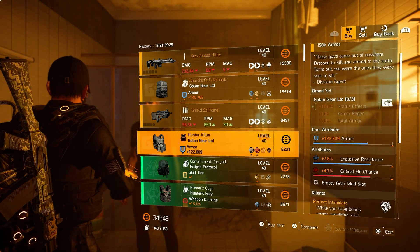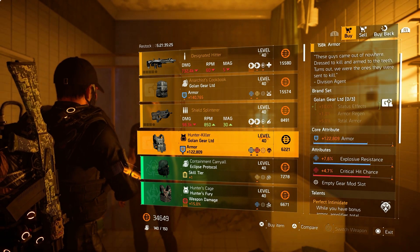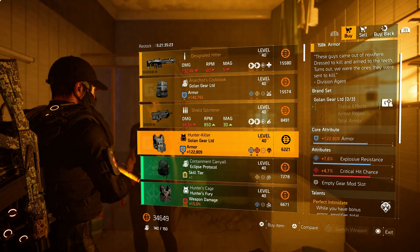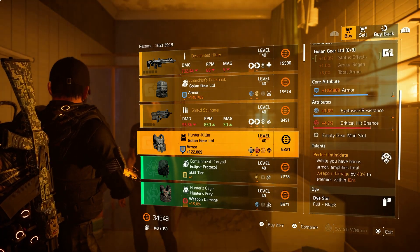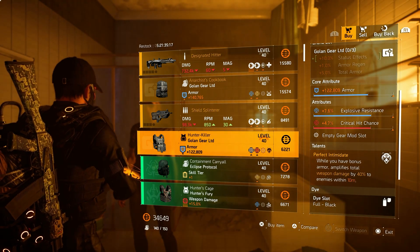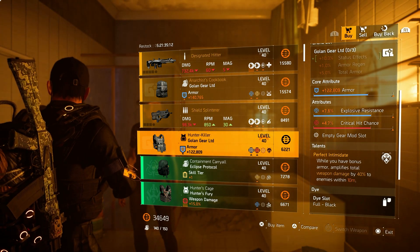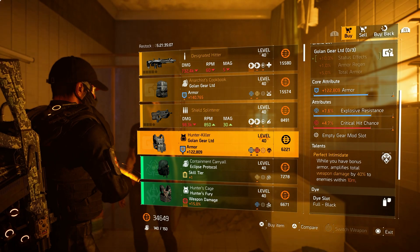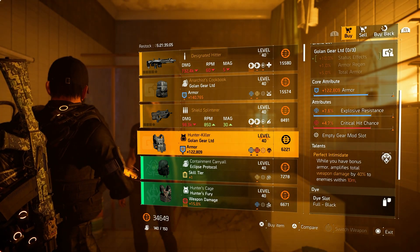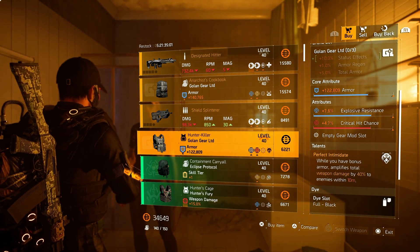Then over to the Hunter Killer: 122k armor, 7.6% explosive resistance and 4.7% critical hit chance, and of course perfect intimidate because it's the named golem vest. This could be a very nice buy if you're still looking for it. Roll that explosive resistance away for whatever you think is necessary — that critical hit chance on there is very nice to have, then optimize the rest. Gonna set you back a little bit but can be a very nice buy.